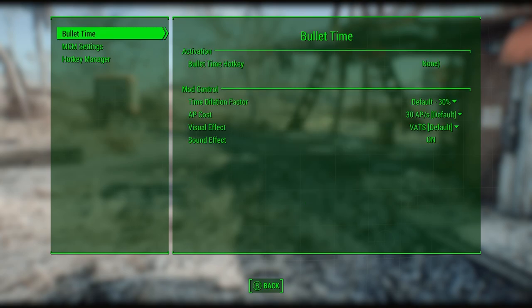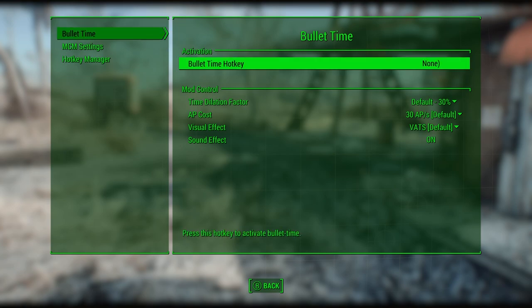Well, now there is. The mod configuration menu is a settings page for mods, for easy, convenient mod manipulation and accessibility. It provides a central location for mod configuration, which is accessible via the pause menu. Now you'll be able to configure more aspects of your favorite mods than you ever could before.